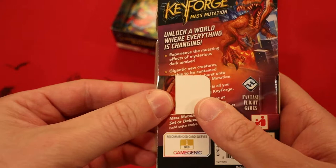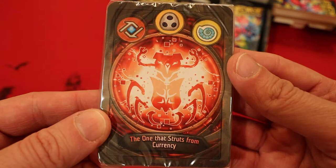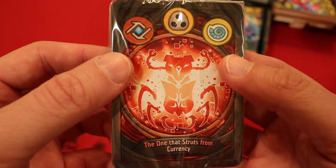Red Archon. First house is Logos, second house is Shadows, and the third house is Saurian — the one that struts from currency. And look at all those legs. That makes it easy to get away from it, and it's got some claw-like hands up top. Kind of a crab-looking monster of sorts.